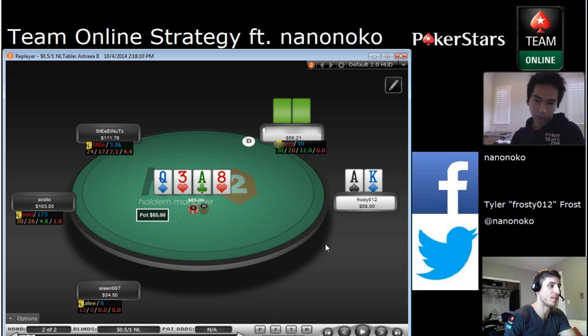It's a weird spot only because we both have only $58 left and the pot's 85. Once we call here, I just don't know how often he's following through on a bluff, but by the same token, if he is bluffing, we don't want to shove and just have him fold. So once I called, it's sort of a weird spot. I'm pretty much never folding at this point, and I don't think shoving makes a lot of sense. So I go ahead and check and he checks back.